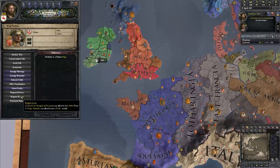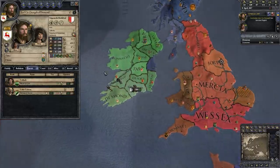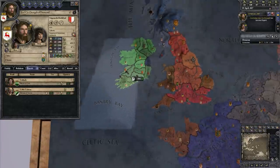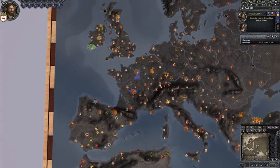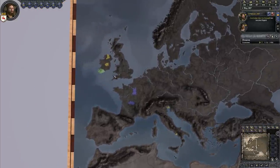He likes us quite a bit — let's see if we can get anything from him. We can request money; it costs piety to beg for money from the Pope, and we might want to do that at some point. We don't have enough piety yet to ask him, but we will. Now that we're back home and the regency's over, we're back in control of our country. We're still waiting on a claim. One of the easiest ways to determine if you're able to go to war is to press the E key.